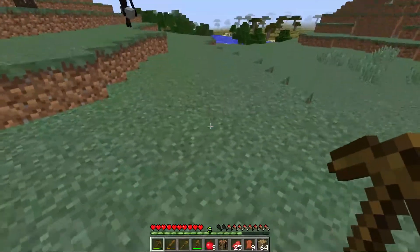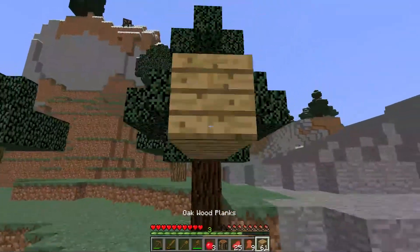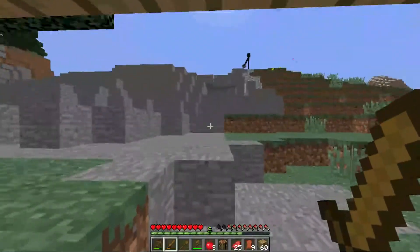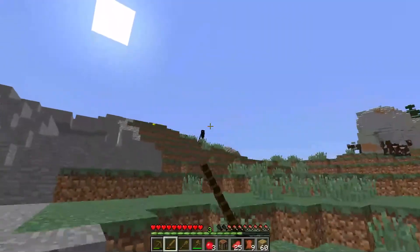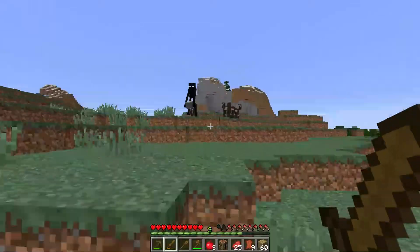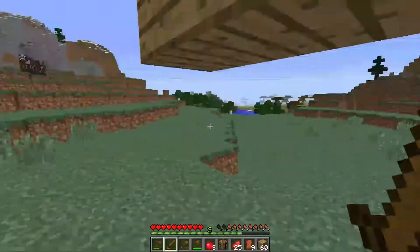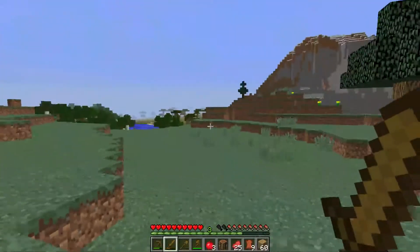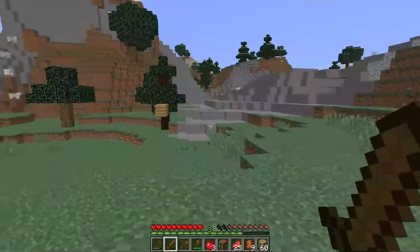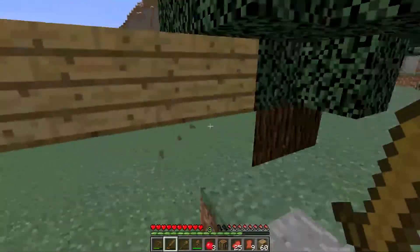Looky here — there's an enderman right off the bat. I'm going to try to get an ender eye. Where did he go? Come here, buddy. This would be crazy — I just killed the sheep where I cut away a second ago. I just killed the sheep and heard a weird noise while mining some charcoal right by them, and lo and behold, an enderman came out of nowhere — I guess he was in a cave below me and warped up here. False alarm. Looks like we won't be getting an enderman, so I'll continue gathering materials and be back shortly.